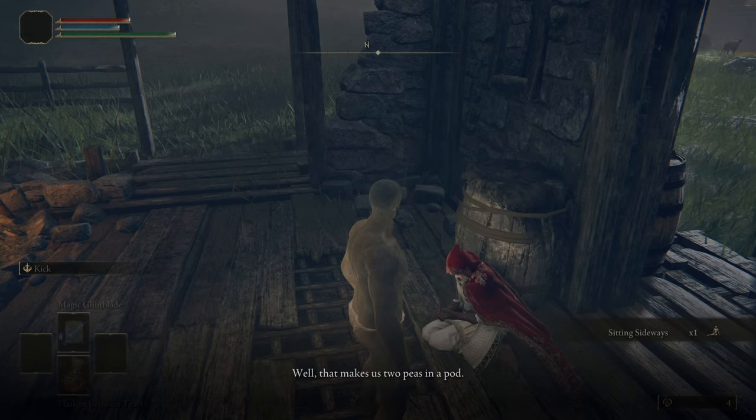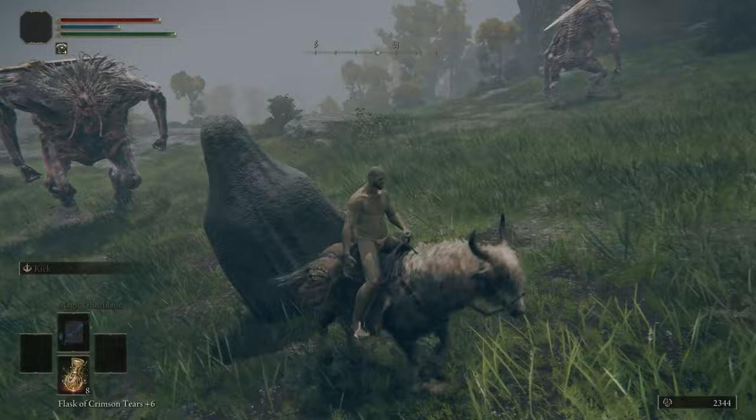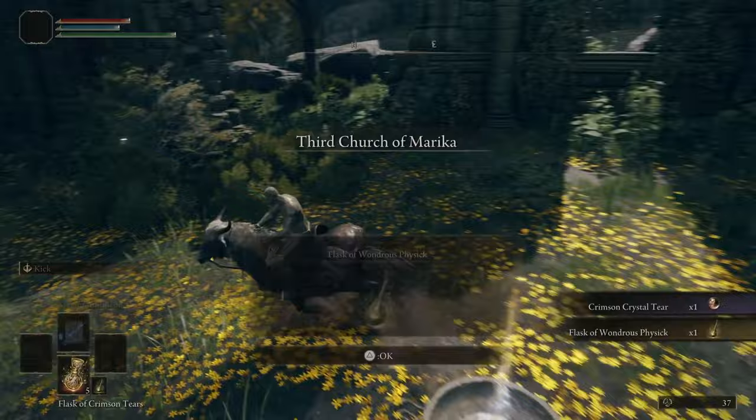After this, I exhausted Roderica's dialogue for a free golden seed later on, and then started Alexander's questline, because he's part of the festival. I grabbed some stones in two locations in Stormhill, and used a nearby giant to break a statue containing even more. Both of Jaren's weapons use normal smithing stones, so I'll be needing as many as I can get. I grabbed the Sleep Pot Cookbook, my Flask, and headed to Caelid.